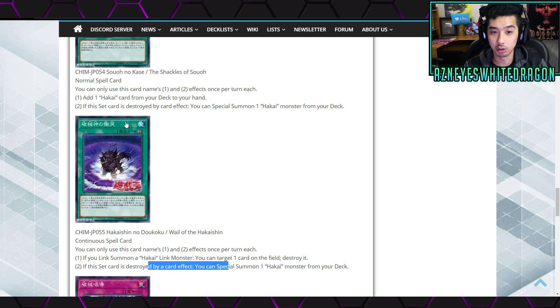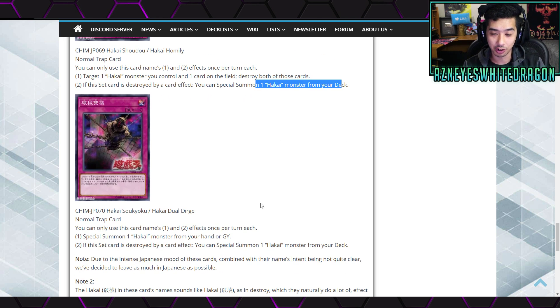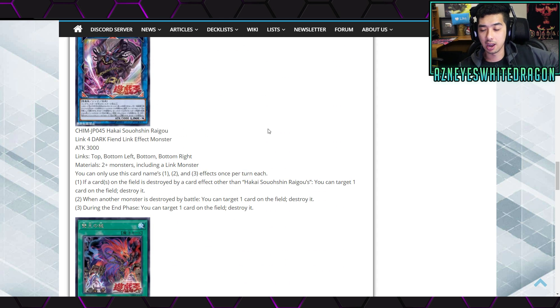That allows you to obviously use both effects. The second effect of the trap: if the set card is destroyed by card effect, you special summon one Hakai monster from your deck. These are insane effects - you might have to side deck something like Infinite Impermanence for this archetype, but even then they still get their effects. The Hakai Dual Dirge is another normal trap card where the first effect lets you special summon a Hakai monster from your hand or graveyard. The second effect: if the set card is destroyed by a card effect, you special summon a Hakai monster from your deck. This archetype is all about special summons.